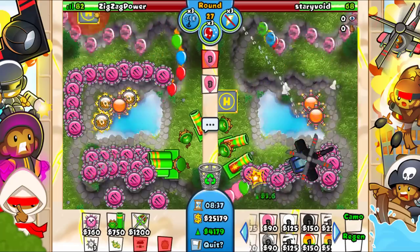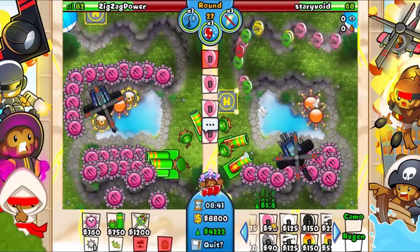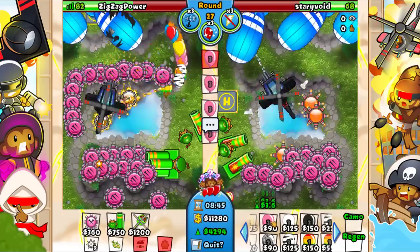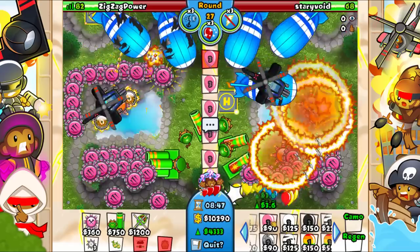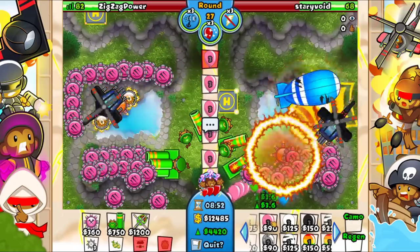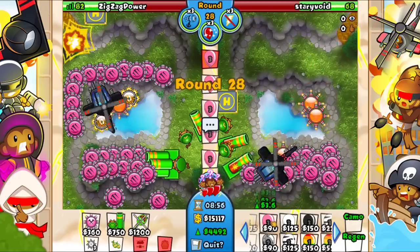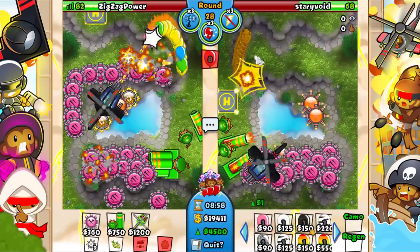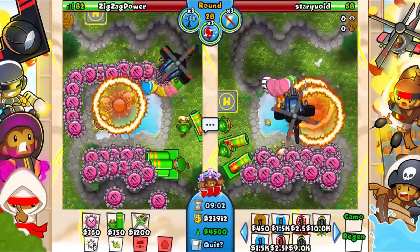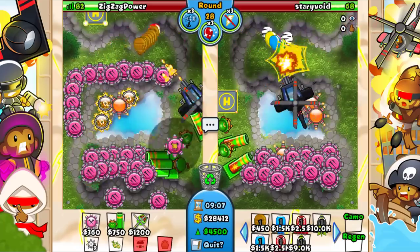I'm thinking of going for like 5k eco - I think 5k should be solid and I probably don't need much more. Unless I just want to start now, I don't know. Let's go for this as well, just get one. I should probably stop ecoing soon - I think I have way too much eco and the rounds are going by fast. Yeah let's stop at 4.5k. This is probably the first game where I'm actually nervous - there's a chance I might lose. I think I'll rush on round 30 or so.